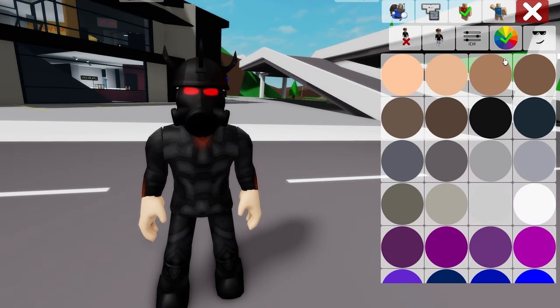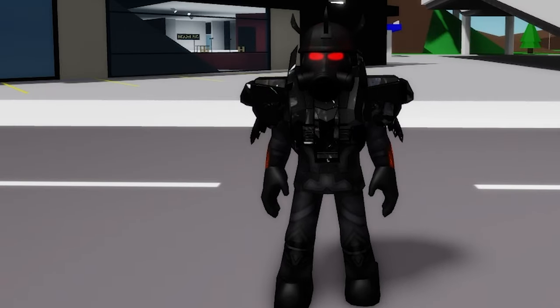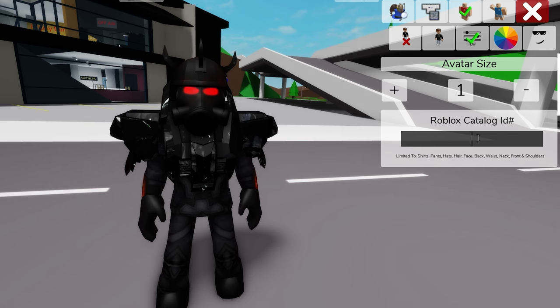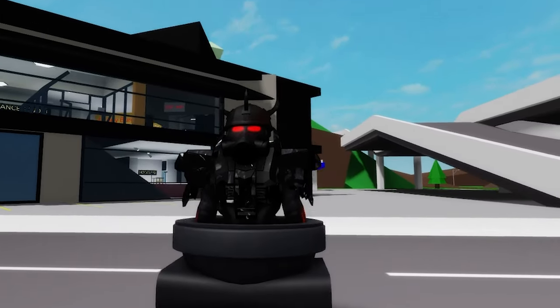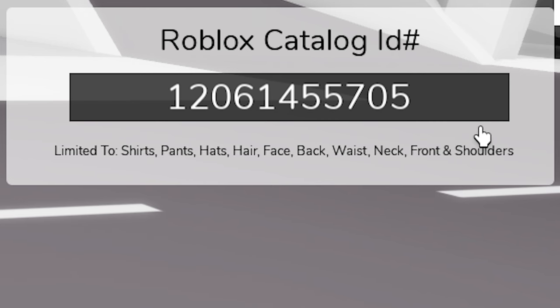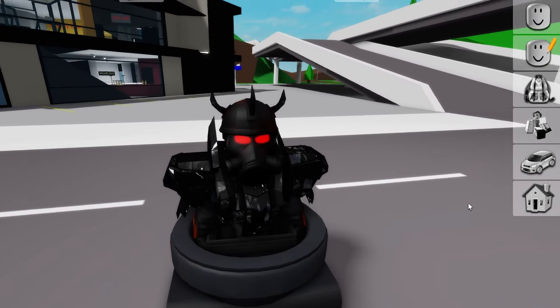Next, let's go first to the color palette section to change our skin to black, and then open the accessories section so that we can search for a mecha obsidian armor like this one. And here is what we have so far! On the ID box we can introduce ID code 1395-464-2696 to place this dark toilet bottom part called Octopus Water Closet, and then continue with ID code 1206-145-5705 to place this dark gray armored 8-bit belt around our figure's waist.